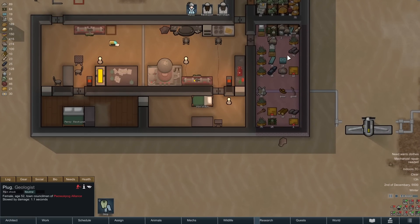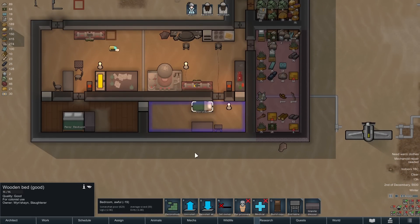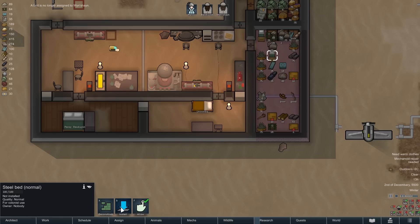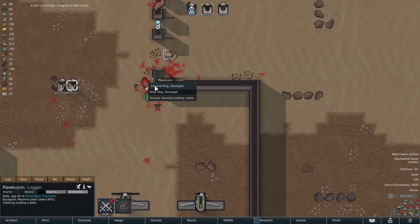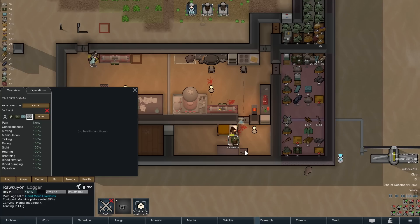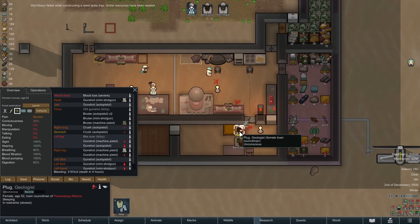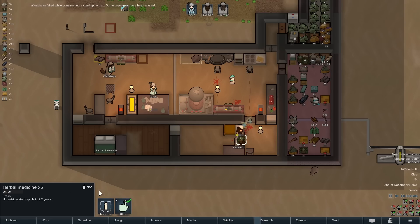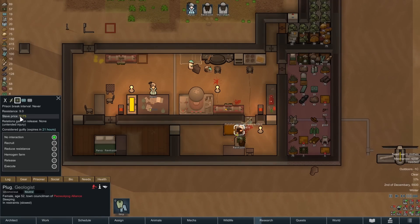We'll get him in here, make this prisoner room. We've got some beds in storage — we can put a bed up here for our colonist and let them sleep in the work room for a few nights. I could repair him right on the ground there, but I think he'll make it to the room. Patch up Plug — plug with some holes. How many bullet holes did he have in him? Many, many. Let's recruit him.